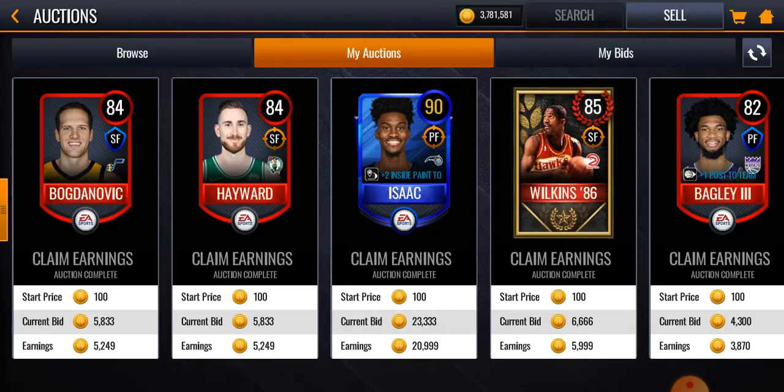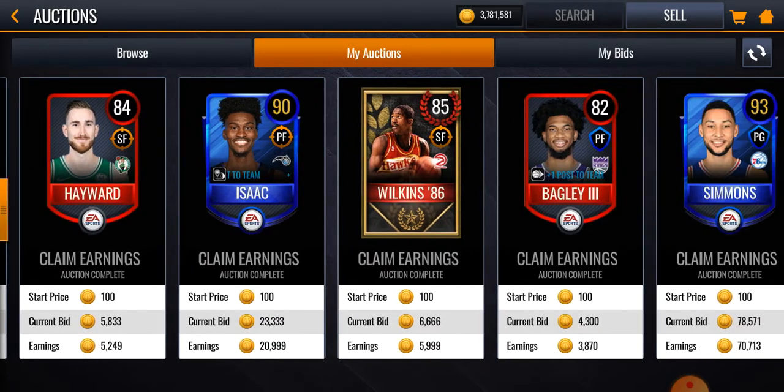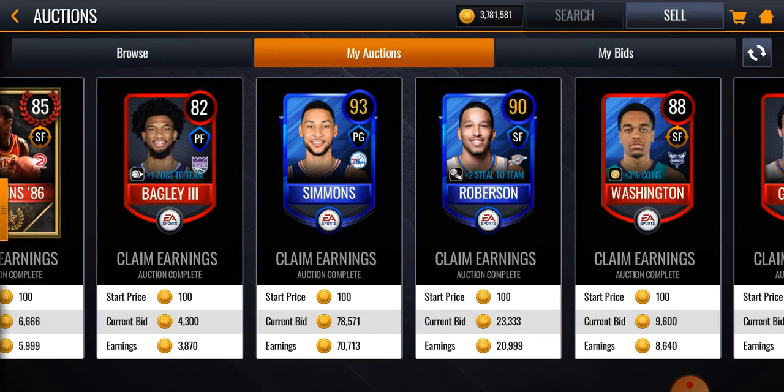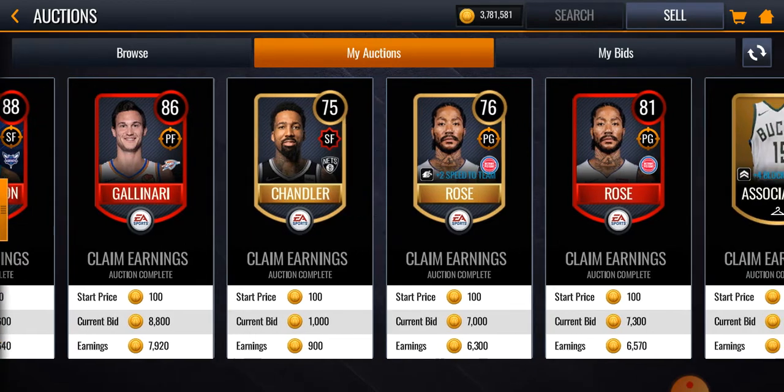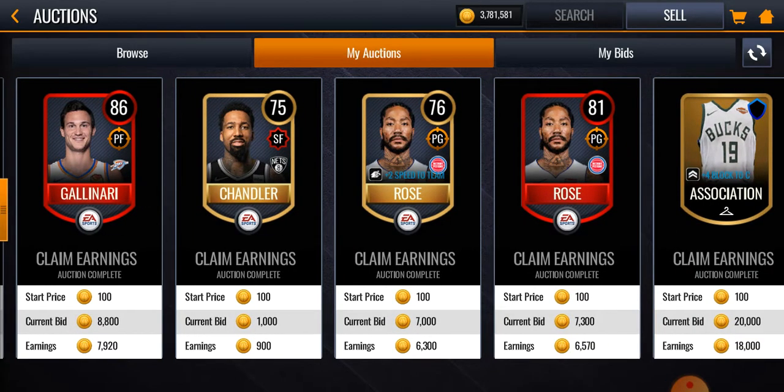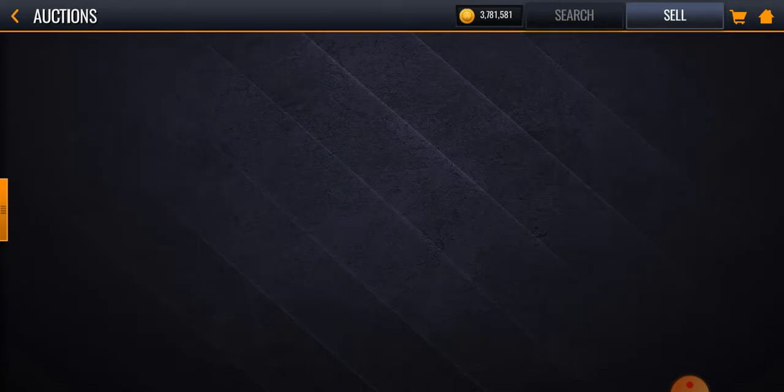Look at how much this stuff has gone for — literally all these players are going for a lot. That 93-rated Ben Simmons just went for 78k, all of this stuff is going for way more than it should. That uniform just went for 20k.